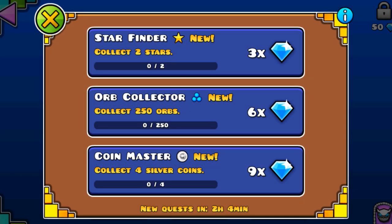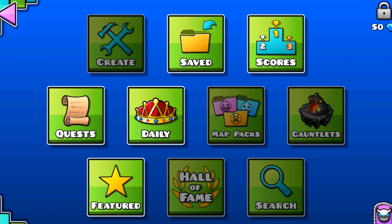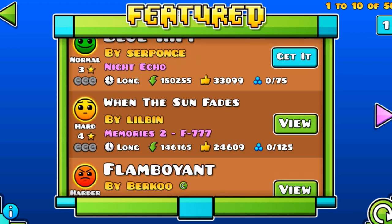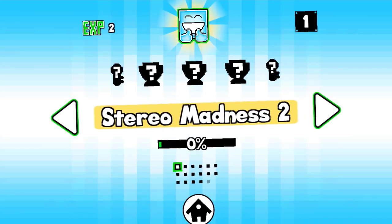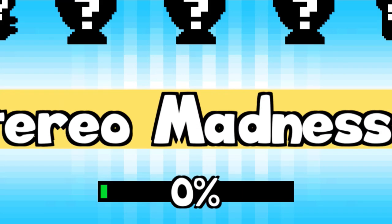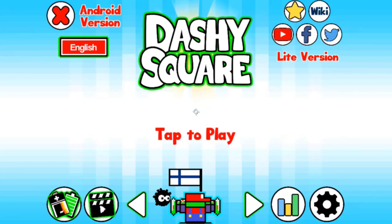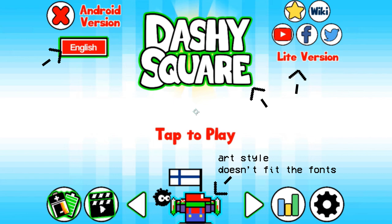One of the things I think is so rare about Geometry Dash is how clean it is, how perfect the graphics are. I think it's a feature most people take for granted when they complain how a new Geometry Dash icon doesn't look good. Dashy Square lacks that extra level of skill or finesse that Geometry Dash has in its icons. In addition, I think the fonts are way too random and scattered. On the menu screen, I think I counted three or four different fonts that don't pair extremely well with each other.